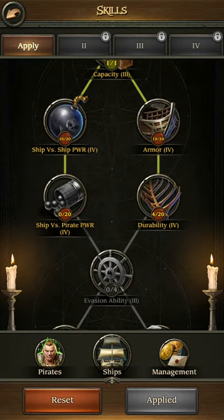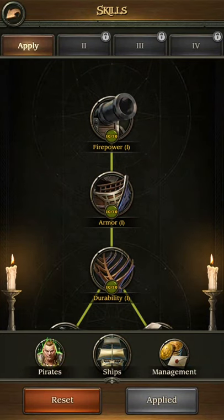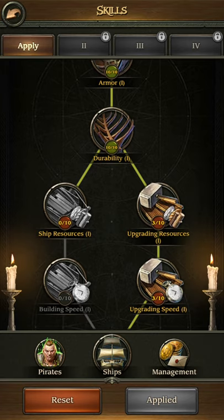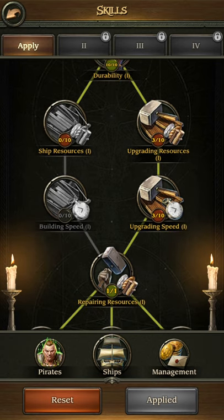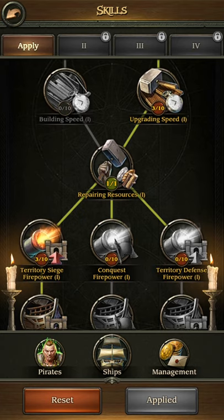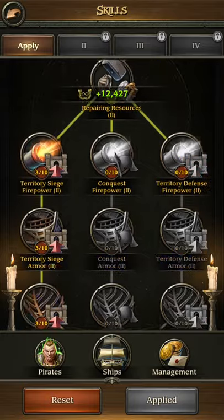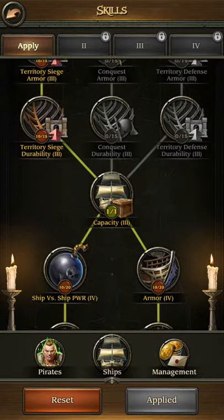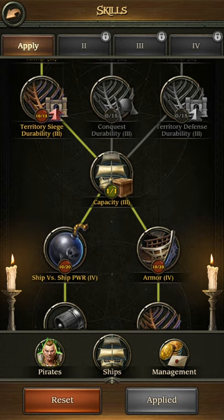Now for ships, it's kind of the same. At the start, don't invest those 10 points — invest only 3. You can either go for ship building resources or upgrading. I would recommend upgrading, as it gives you a discount for the essences of the sea, which are quite hard to get. Just invest 3 points in there, go down, and search for capacity 1, 2, and 3. These 3 will give you a total of 45% bonus capacity, which is actually huge.